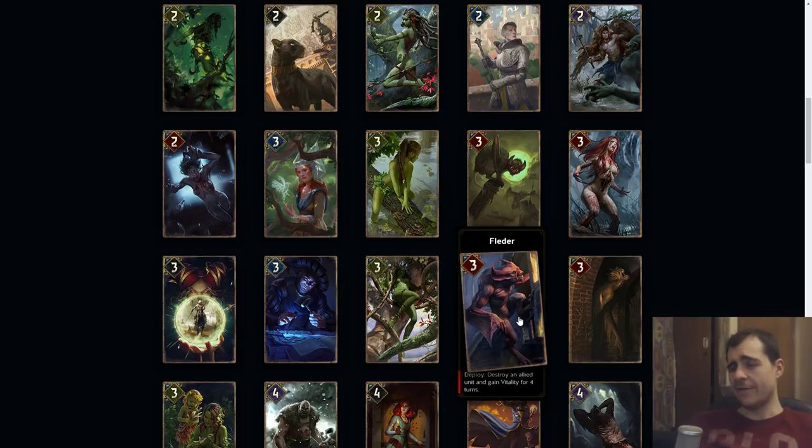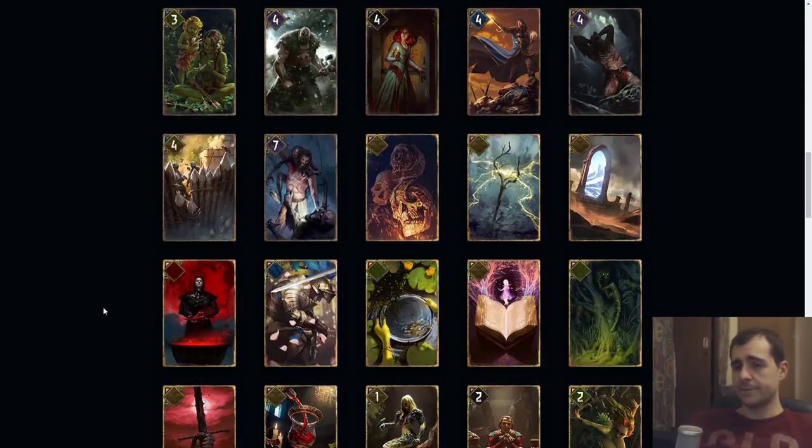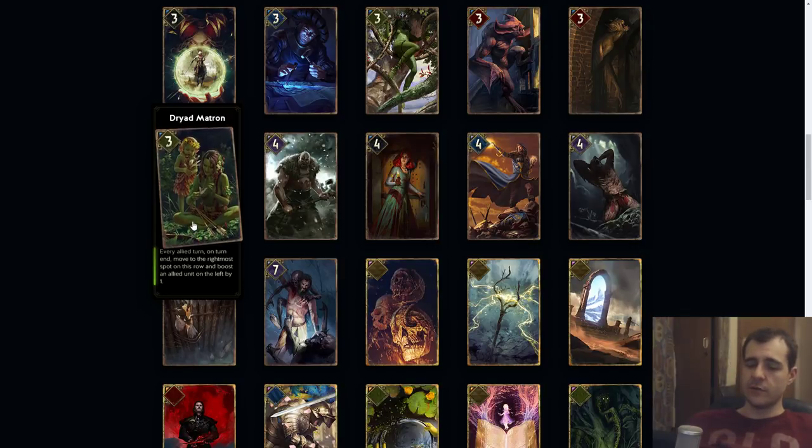Nekurat: order melee, drain an enemy by one — so it's delayed. Cooldown: whenever you play an organic card, reduce this unit's cooldown by one. Unless this is a key card, I would see it as a five because it's a somewhat delayed four that continuously generates value and also synergizes with organic cards. Dryad Matron: every ally turn, on turn end, move to the rightmost spot on this row and boost an allied unit on the left by one. This only works when it moves — it becomes a four point card on play. I believe it costs five points but it's more like a six point card.